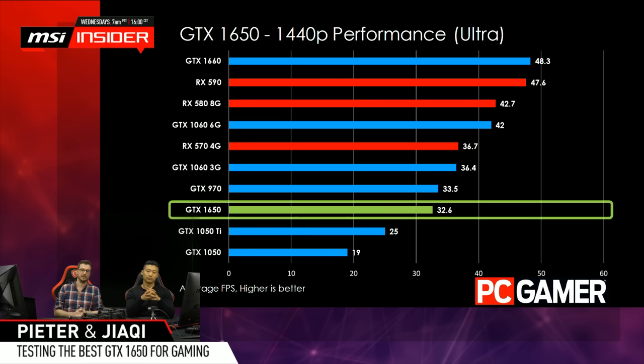If you compare the 1650 to the AMD RX 570, on average the 570 is a bit faster. However I've seen some examples - like Fortnite and Apex Legends - where the 1650 was slightly faster, possibly because NVIDIA optimized more for those hot titles. It might be that in the future they can optimize more for other games as well. Not bad for this price range.